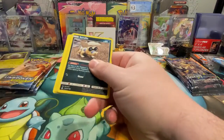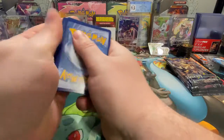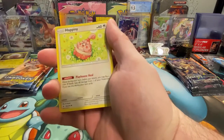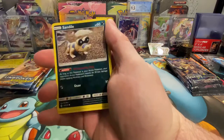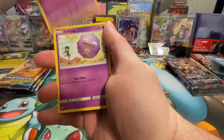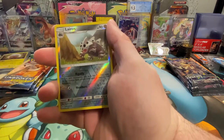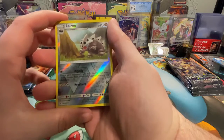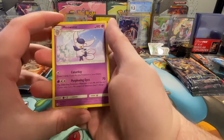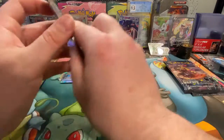Let's see if we can keep going with these Unbroken Bonds packs — two for two so far with the pulls. Let me know in the comments what you want to see. Here we have a reverse holo Lairon and a Meowstic is the rare. All right, nothing doing on that one.